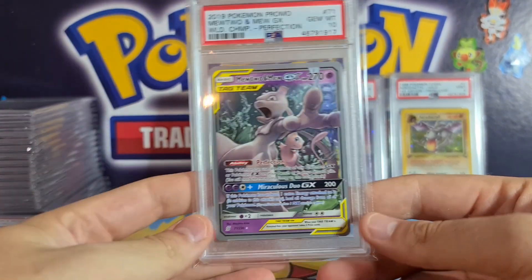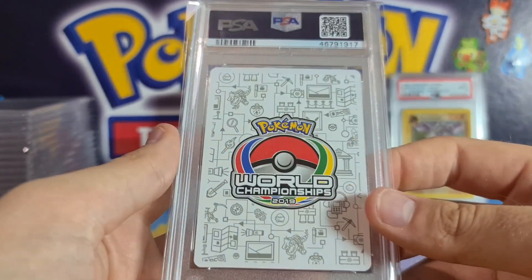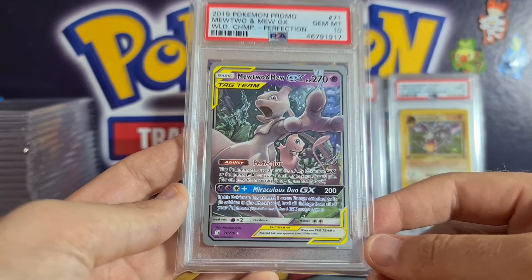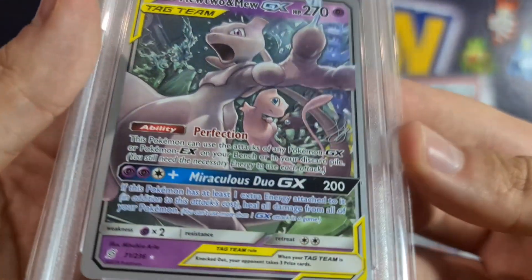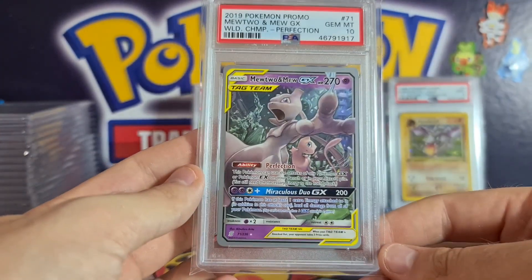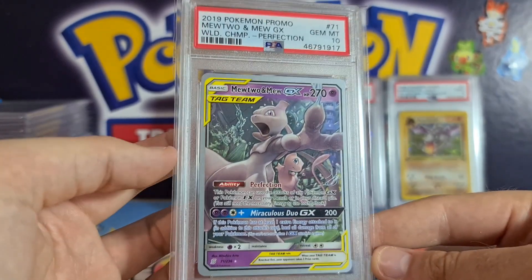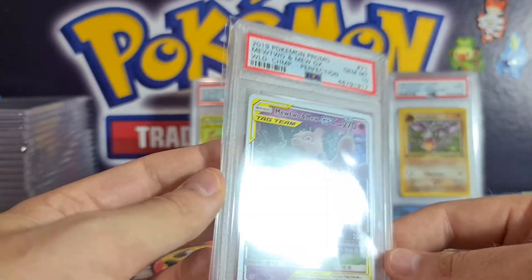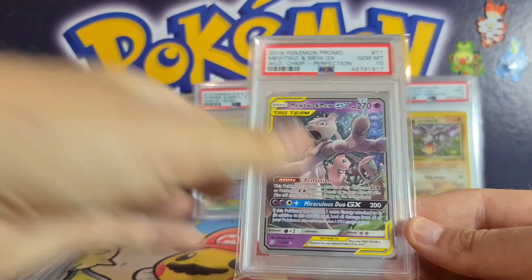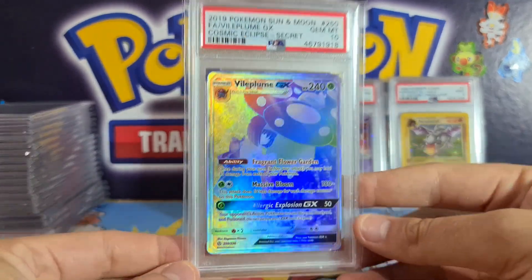Big shout out to the lovely Henry Brand, who won the Pokémon World Championships last year in Washington DC with his Mewtwo deck. You can see this is the World Championship promo with his signature on it. I thought it'd be cool to get these graded because they're perfect for master set collectors — and I got a PSA 10! Everyone who collects Mewtwo should really have the Mewtwo winning card in their collection.